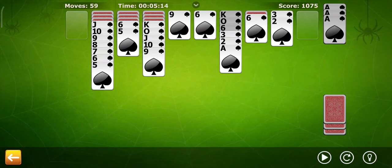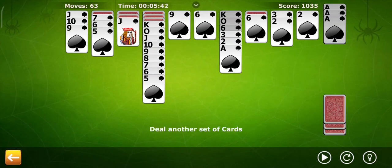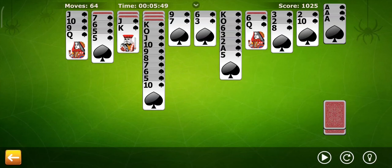Spider Two Suit is the same as classic Spider solitaire, except the game is played with only two suits instead of four, usually spades and hearts.